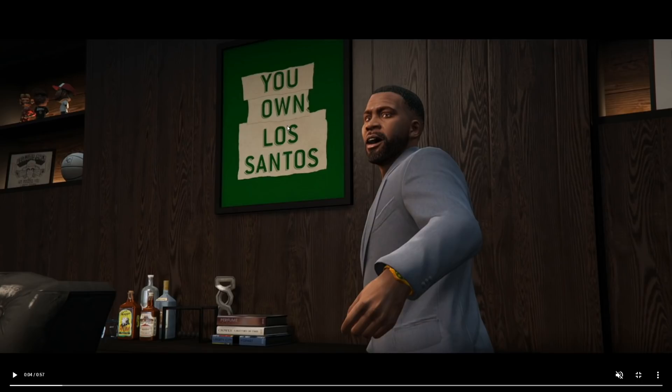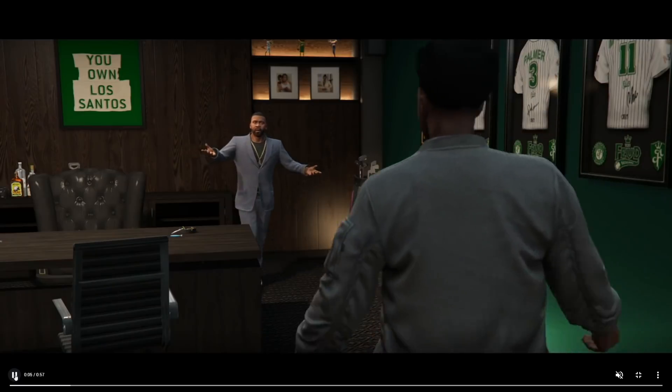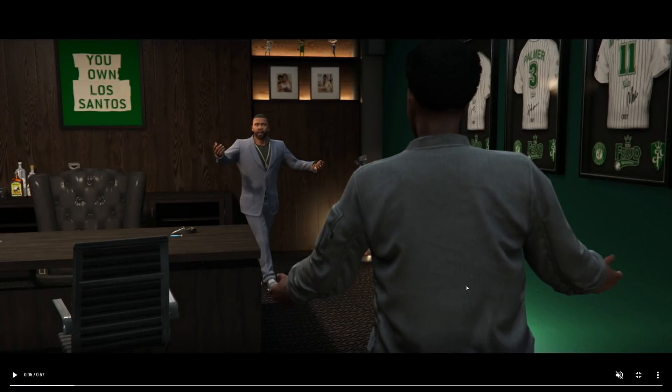The first thing that's actually kind of cool is this poster — it's an Easter egg from the original game's story mode. Franklin actually has this poster that says 'You Own Los Santos.' It looks like it's ripped up and reorganized, because if we look at the 2013 version on the left, it actually says 'Los Santos Owns You.' So it's a cool little Easter egg in the trailer about Franklin.